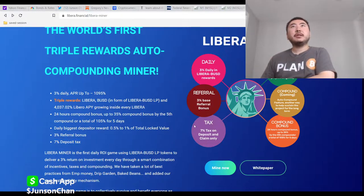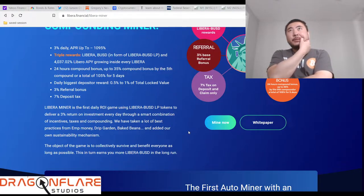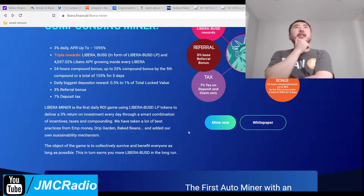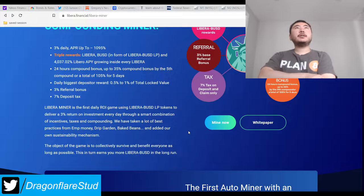Libera Minor is the first daily ROI game using Libera BSD LP tokens to deliver a three percent return on investment every day through a smart combo of taxes and compiling mechanisms. That deposit tax actually helps the treasury and keeps the wheels a little bit under control.